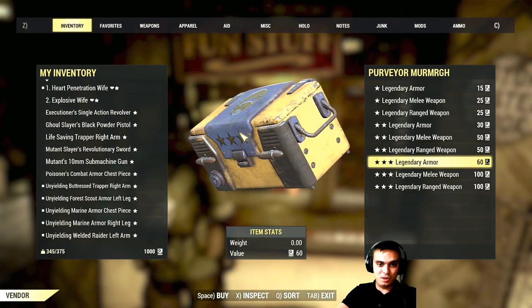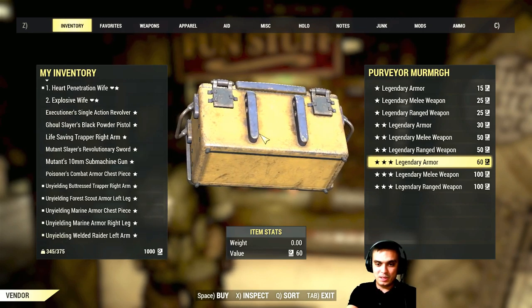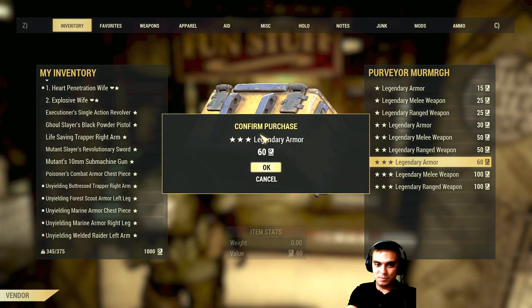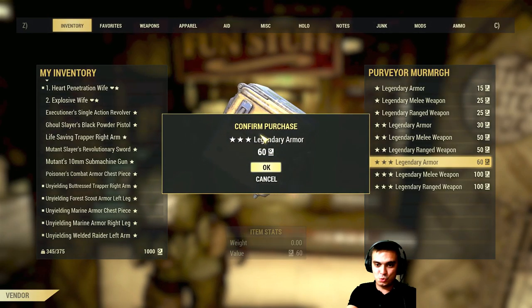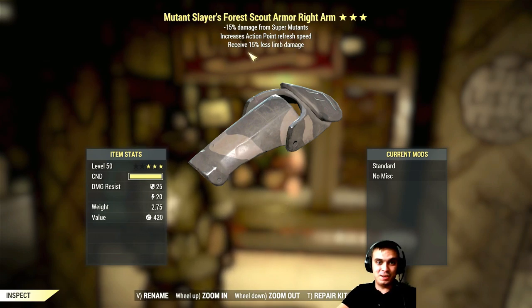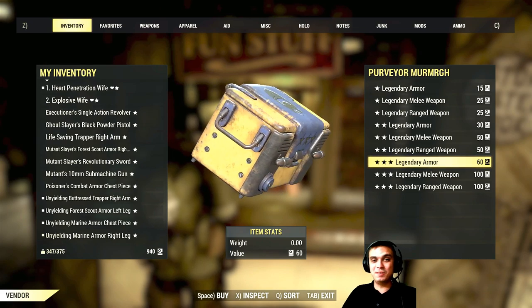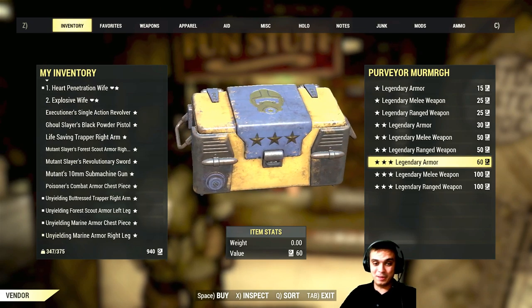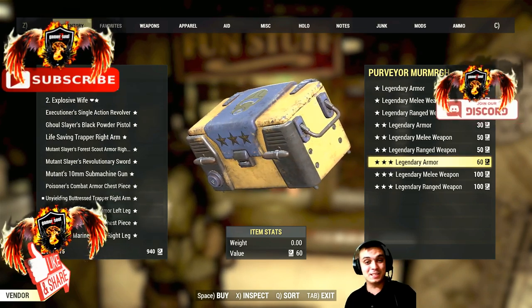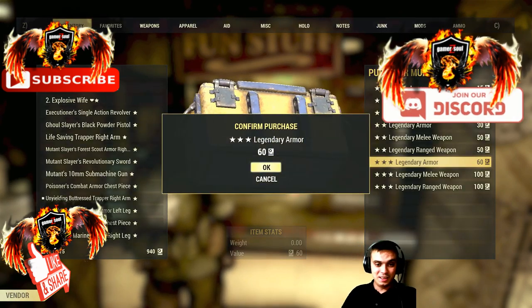Legendary... oh come on, baby. Give me something good. Okay, this is — I need everything else, I don't need this. It's not a good one. I'm actually really looking for a combat armor. I want to get a full set of combat armor, man. There's gonna be a whole bunch of years to grind to get all that. Alright, let's go.